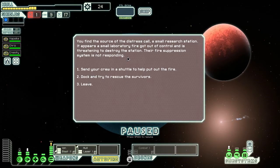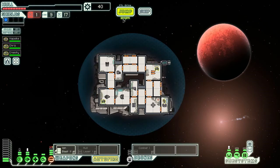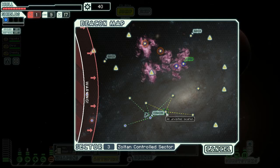We find the source of a distress call — a small research station where a laboratory fire got out of control and is threatening to destroy the station. Their fire suppression system is not responding. We try docking. Same result — we got some scrap but also four hull damage. It's lame. We need some good events to happen.